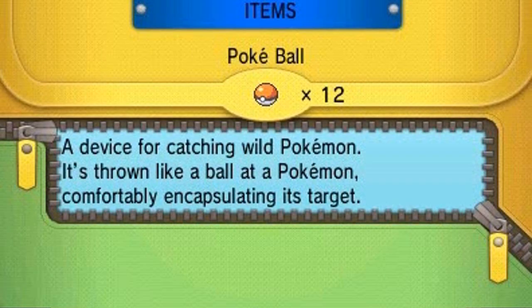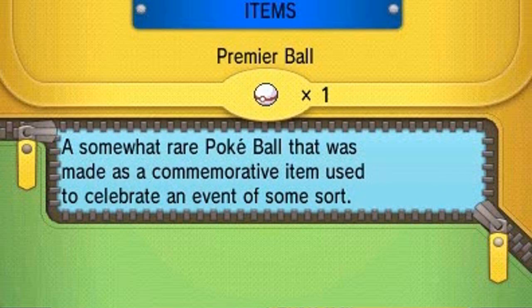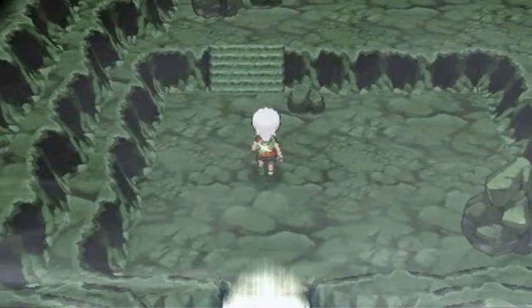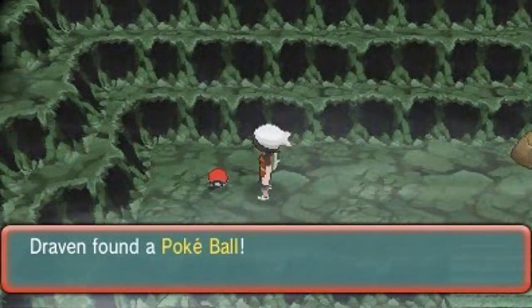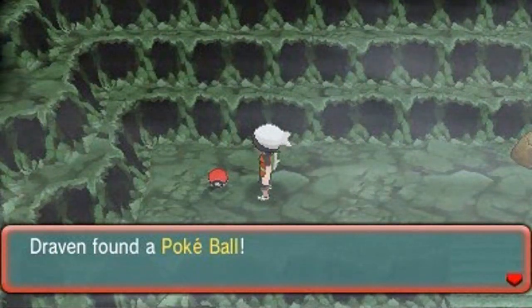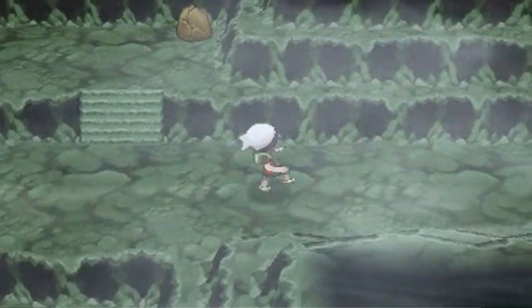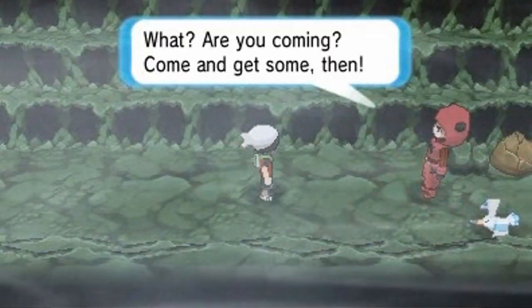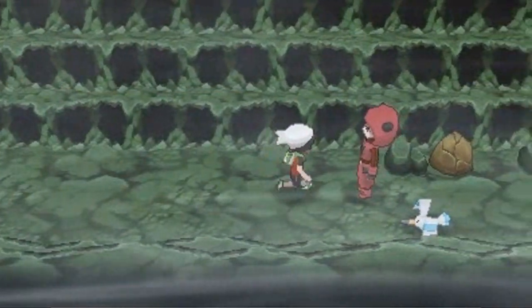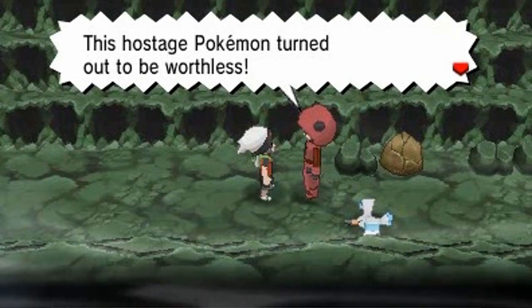We're going into the Rusturf Tunnel. Before we do anything let's use a Repel. Moving through the tunnel, we find a Pokeball — a much needed item. Then: 'Oh, it's you again — come and get it then! This hostage Pokemon turned out to be worthless!'